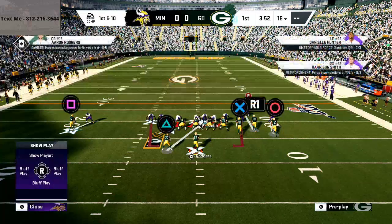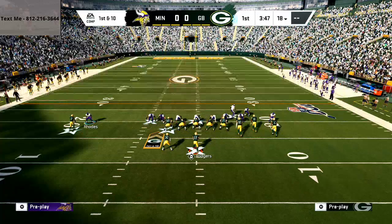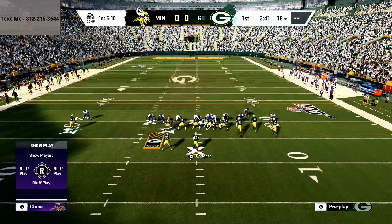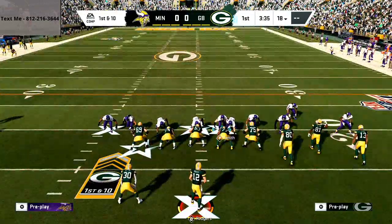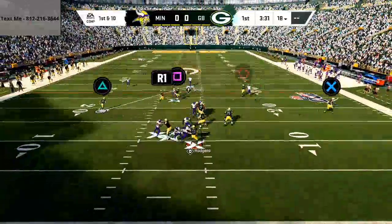You can do whatever coverage you want on the backside. What I like to do is take this guy and manually move him back off into an outside quarter so he doesn't get beat over the top. At the snap of the ball you're going to get two-man pressure — some edge heat and some B-gap heat.